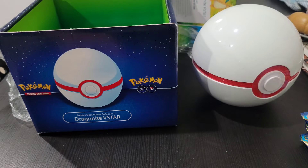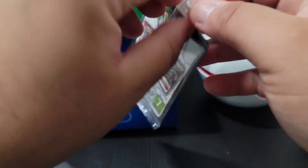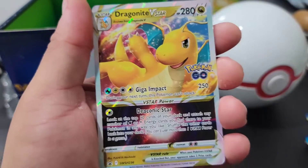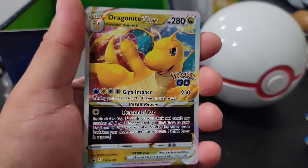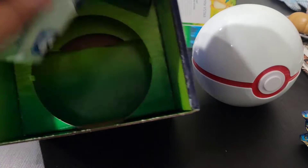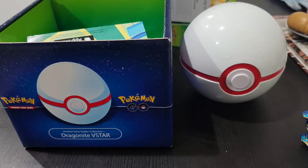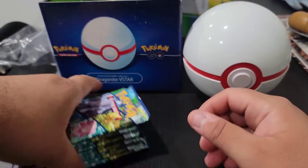I hope everyone's having a good weekend so far. This is the Dragonite V-Star promo card — it's pretty dope, I enjoy this one. And then here is the code card for you guys. So that's pretty much it for the box: nine packs in the case. Let's try to get some radiant cards — that YouTube one's pretty dope.